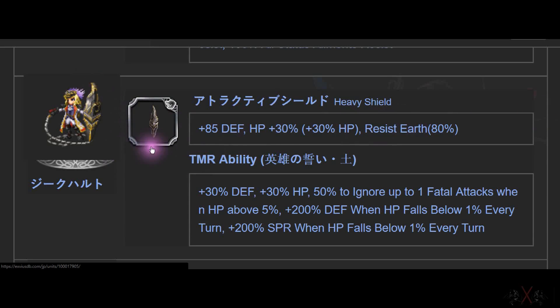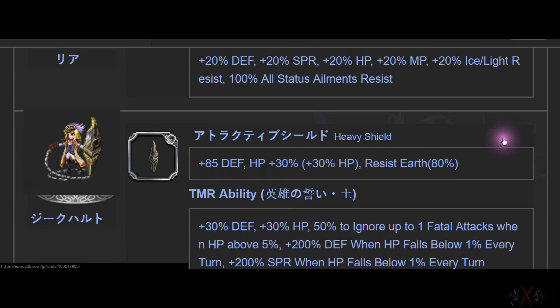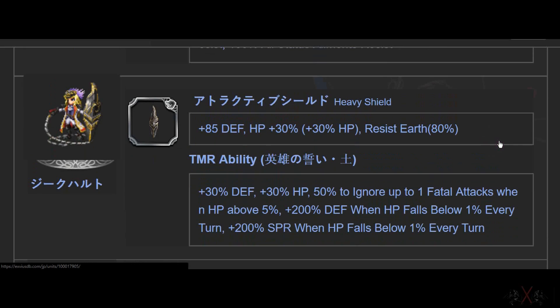There's another character I don't know the name of — 30 Spirit, HP, and Earth resistance. Spoiler alert: 80% resistance to Earth. I saw Earth Velitas — he is a he, not a she, even though the animation looks like a she. He is the Earth Velitas in 7-star form.